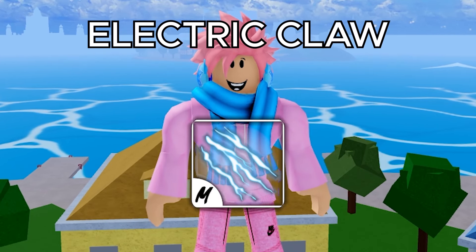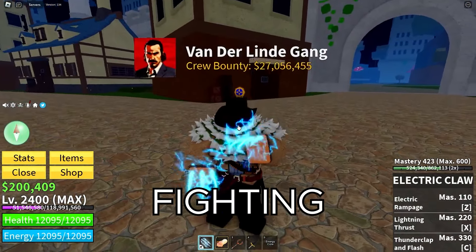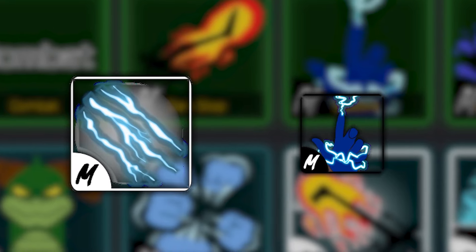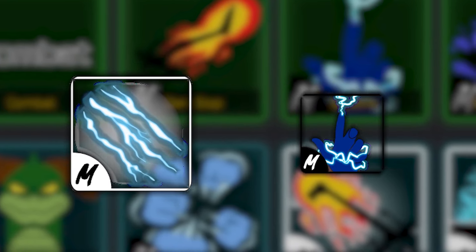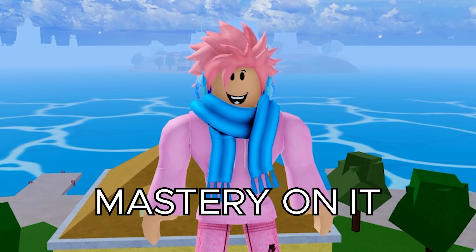Moving on from the Dark Dagger, the next item is Electric Claw. Most of you watching should know what Electric Claw is, but you probably don't know how to get this fighting style. First of all, the Electric Claw fighting style is the upgraded version of the Electric Fighting Style, so you do need to have that fighting style to unlock this one.